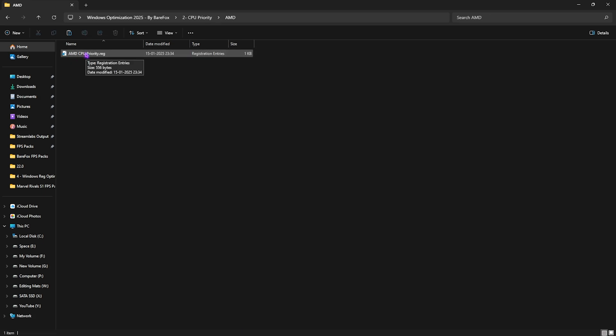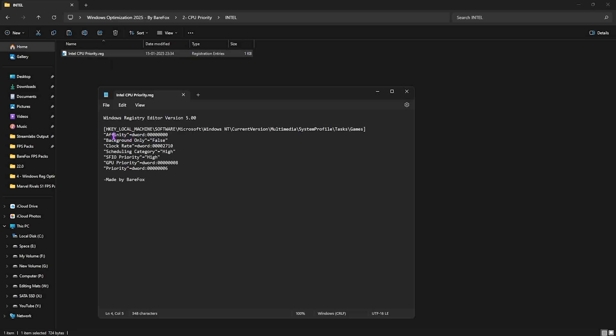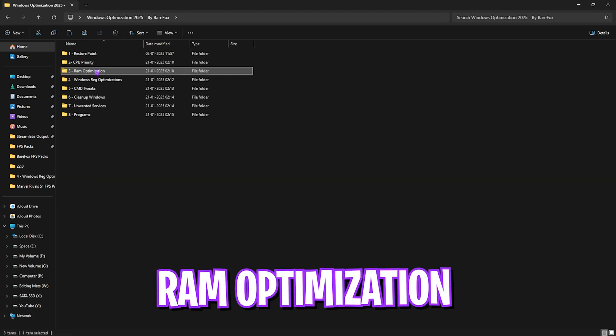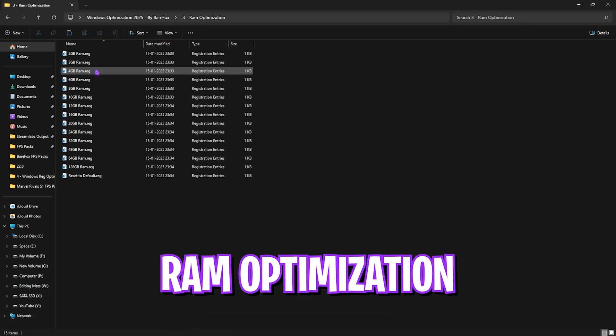The second folder is CPU Priority. It contains AMD and Intel CPU priority files. If you have an AMD CPU, run the AMD file; if you have Intel, run the Intel file. This updates DWORD values related to affinity, background clock rate, scheduling category, SFIO priority, GPU priority, and normal priority — improving your CPU's performance drastically.